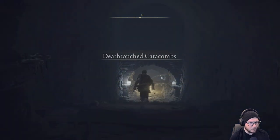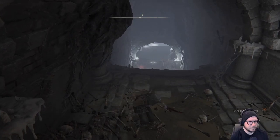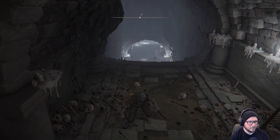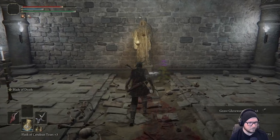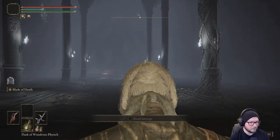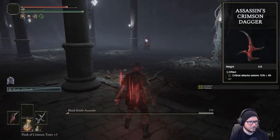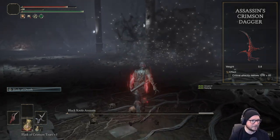Next, it's time to head to the Death Touched Catacombs, just north of where we met Alexander. I did not equip the Sacred Blade that we picked up last time, because again, only big brain moves on this channel. After getting the lever to open the boss area, it was time to take on another Blackknife Assassin — starting to see a trend here — and get the Assassin's Crimson Dagger, which restores a portion of your HP upon landing a critical hit.